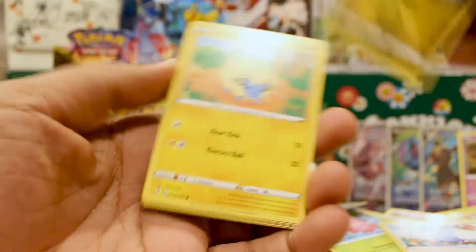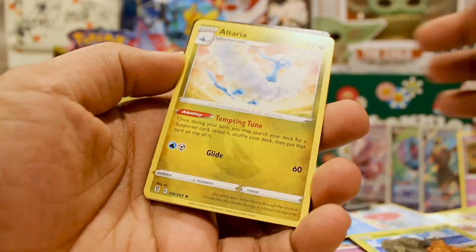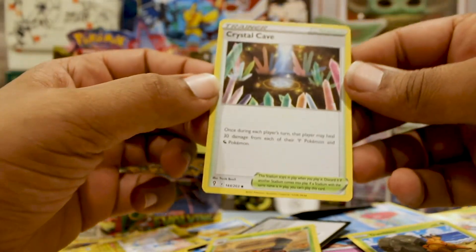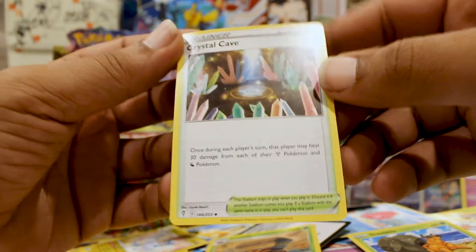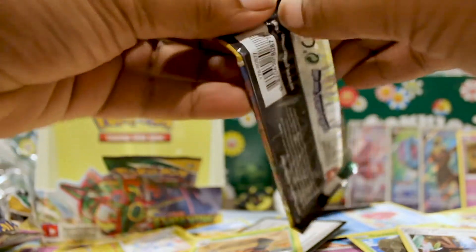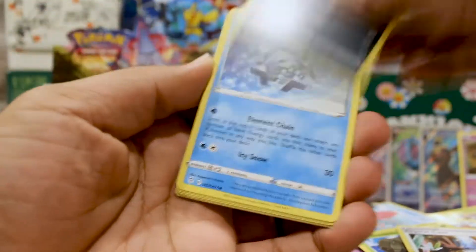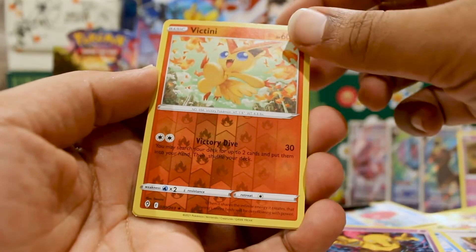A Marie, Wobbuffet, Luvdisc, Dwebble, a Croconaw, and another Altaria. We got another Rescue Carrier though. We need that Crystal Cave — what does it do? Everyone's so happy about it. Once per each player's turn, that player may heal 30 damage from their Steel or Dragon Pokemon. At this point we just need stadiums to combat Path to the Peak — that card is rather annoying.